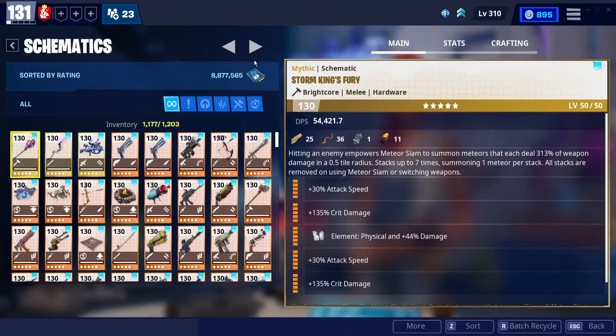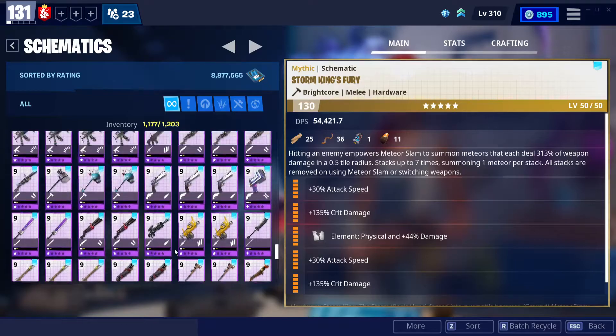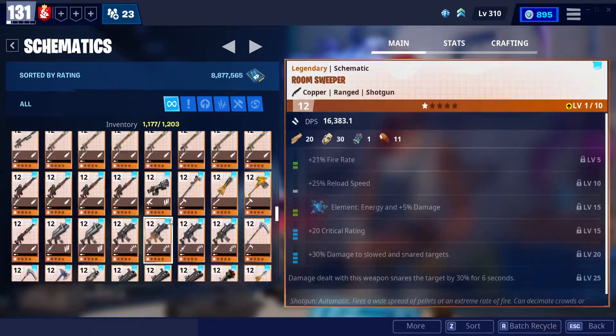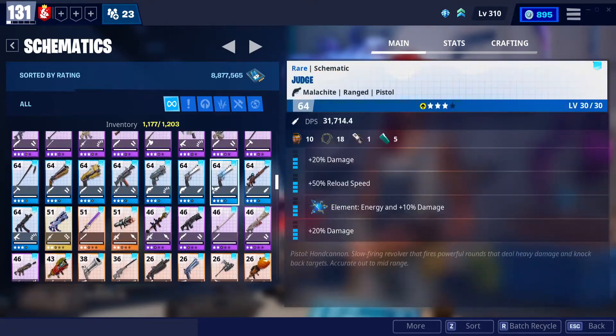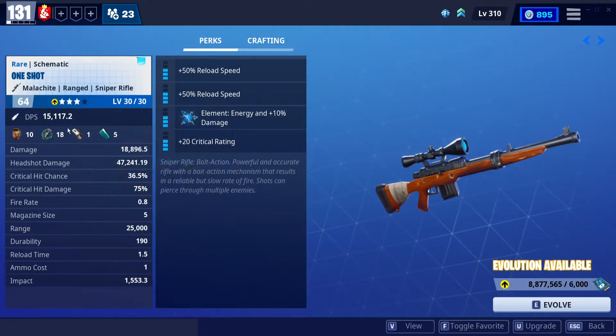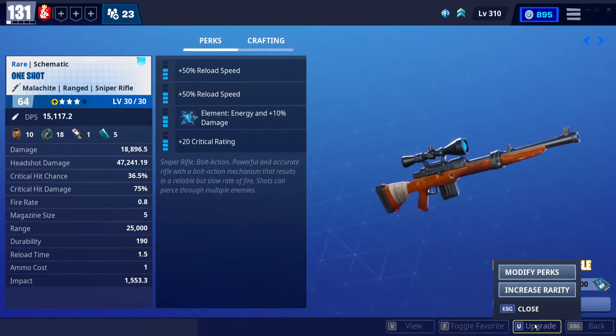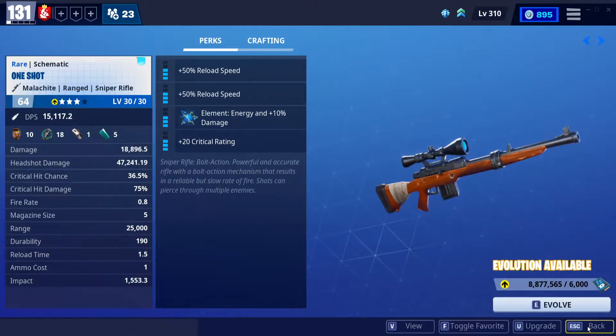Let's look at some examples. I have some blue weapon schematics here. The reason why I keep the blue ones is for Frost Knight and because they have good perks. If I were to increase the rarity, this is what you would have — and look, it costs 100! That's why. You can only get one epic weapon, or epic hero, or epic defender per week. So it's going to suck a lot if you end up missing it.